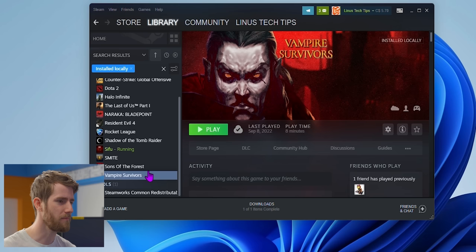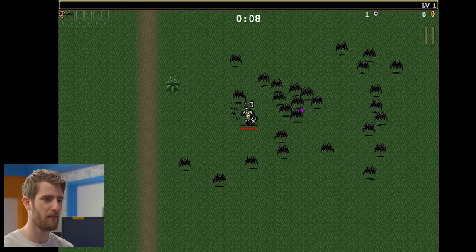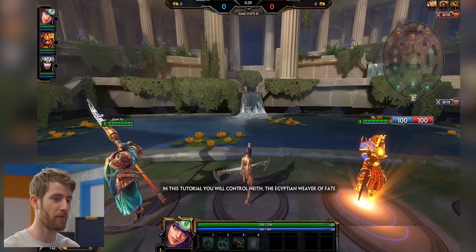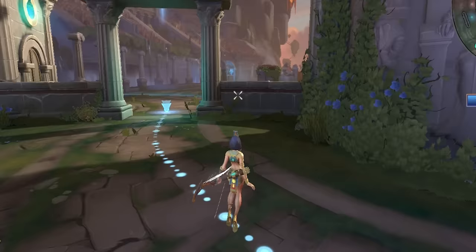Vampire Survivors — this is gonna work. You just run around, kill stuff, collect the gems, and as you collect them you unlock new powers and become stronger. This is clearly running more than fine. There are so many games you can play without a high-end GPU — buying a top-tier gaming PC just kind of seems unnecessary.